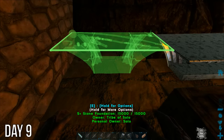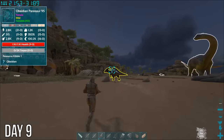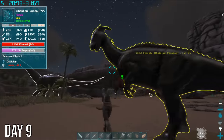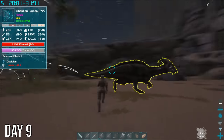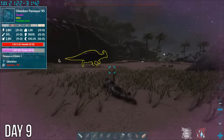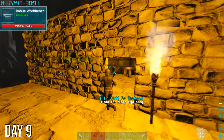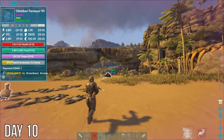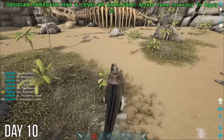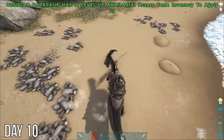Stuck on the ground again, I finished up the work the carno had interrupted that night, then headed out to try and tame this obsidian parasaur. Figured it would be pretty simple, but turns out I can't bolo this one — guess the chase is on! It took all night to knock it out, but after feeding it a resource kibble, it was mine. I'm not really sure what an obsidian parasaur does yet, but it gathers berries like other parasaurs. We ran into a pego on the way home — it took my cooked meat, but we chased it down and I took it back.